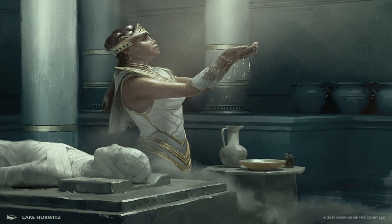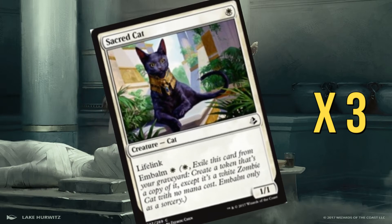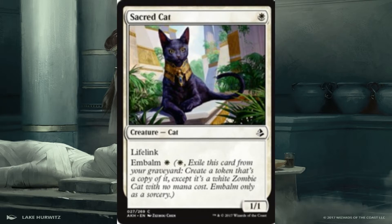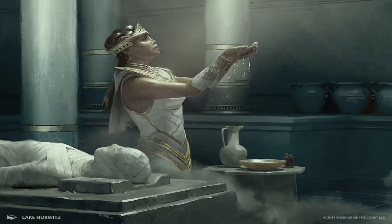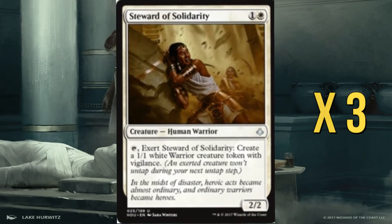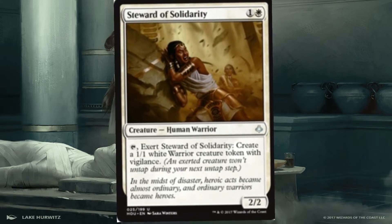Starting with some of the lower-cost creatures, we have Sacred Cat — a 1/1 lifelinker for one that can embalm for one, exiling itself from the graveyard to become a 1/1 creature token. With Anointed Procession on the board we can create two 1/1 lifelinkers. We also have Steward of Solidarity, a two-drop 2/2 that you can tap and exert to create a 1/1 warrior creature token as well.